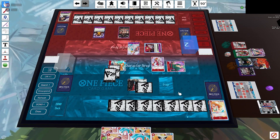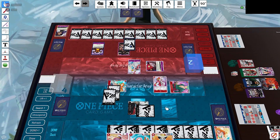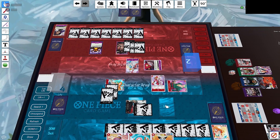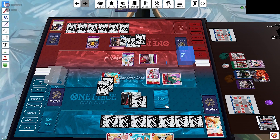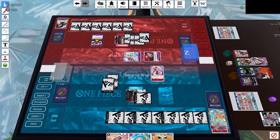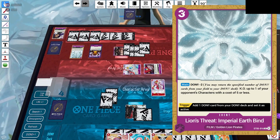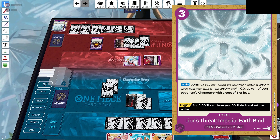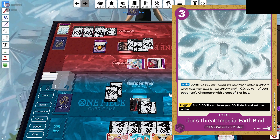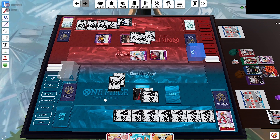We're ahead with him at 2 life and us at 4. He commits a lot of Dawn — 9,000 into Zoro, then swings Uta into Nami. With his last card he plays an event that KOs something and does minus 2 Dawn.